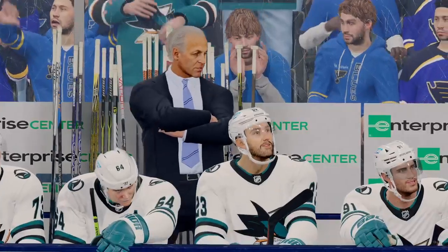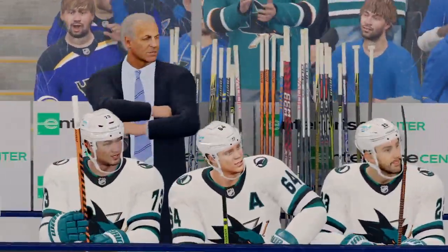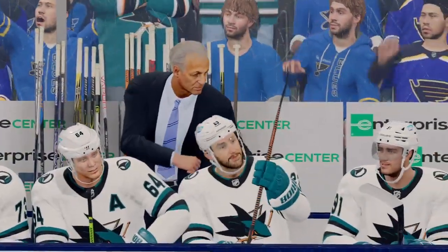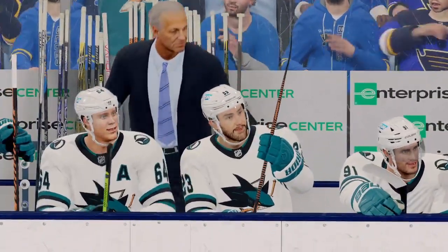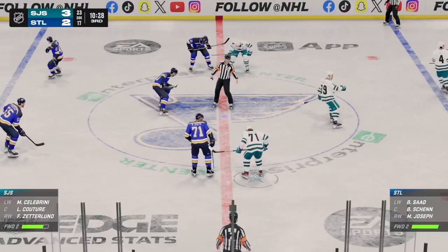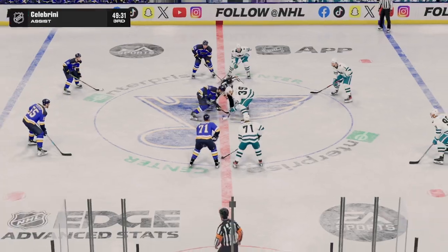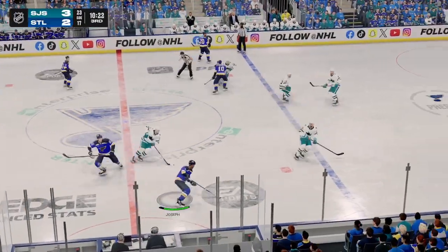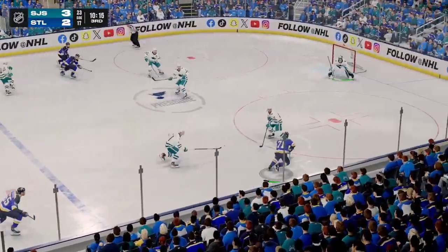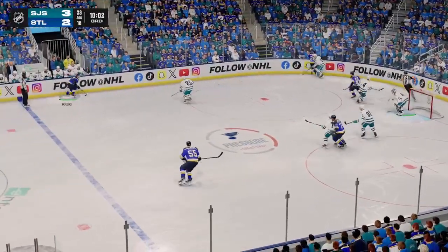They score that power play goal, and you can see the coach behind the bench — his reaction shows he is certainly thrilled with their performance. It's all about execution on a power play. You put skilled players out there to deliver, and that's what they did. The Sharks, with that goal, have gone up by one here in the third. You're better up by one than down by one, James, but there's a lot of runway left. Now it's a mindset of attack, but being defensively responsible.